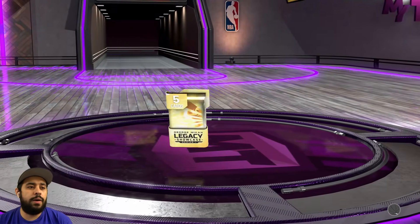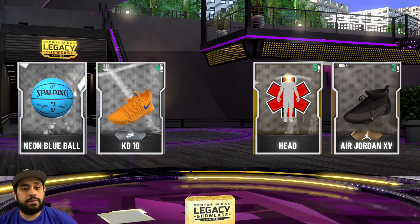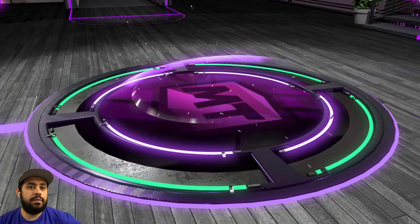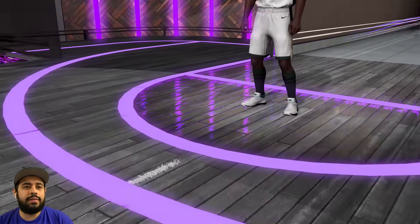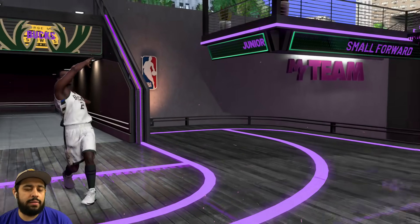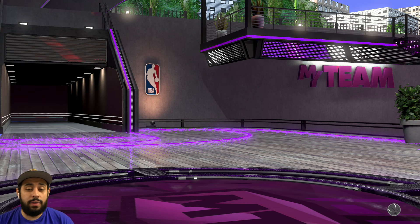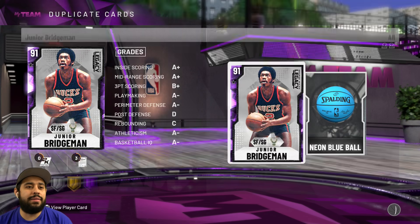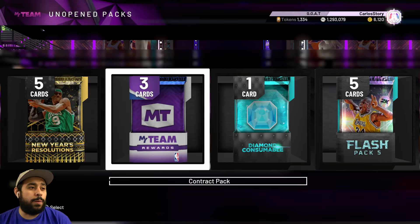We got another legacy pack — could this be a diamond? It's an amethyst in green. Who's that? Oh, is that going to be Giannis? I set to cool — oh it might not be. Well, that's embarrassing. I lost that bet. Was not expecting him.